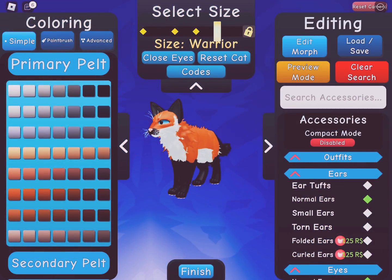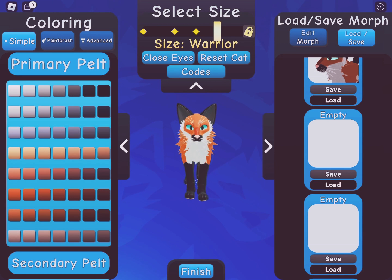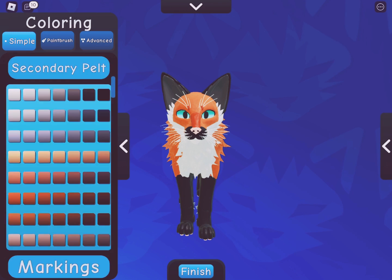So yeah, I'm going to be using this fox seal — I'm going to use the fox — so when you go down to eyes, it should give you a few more eye colors.